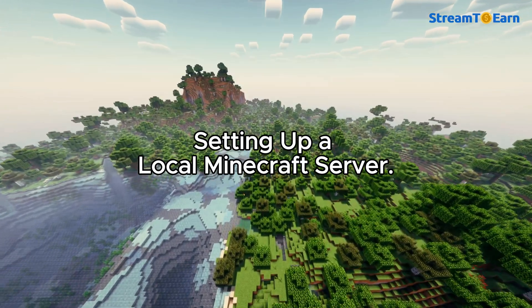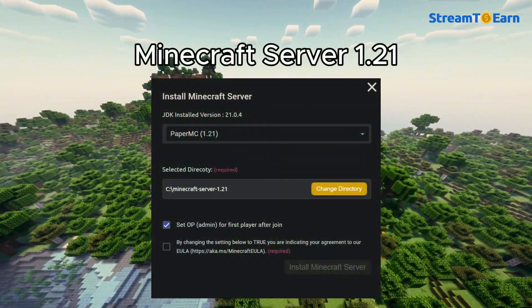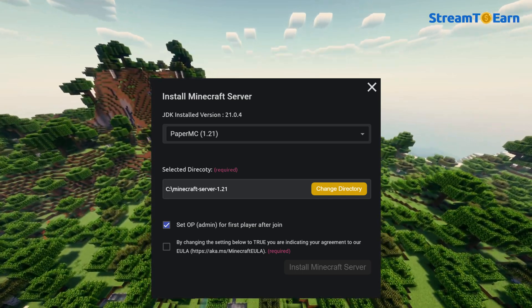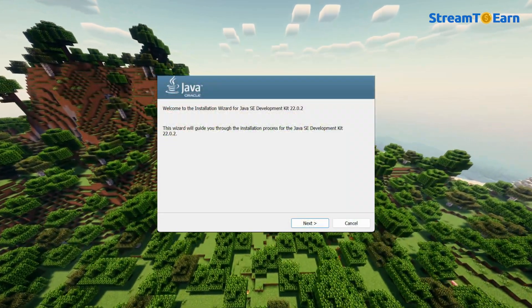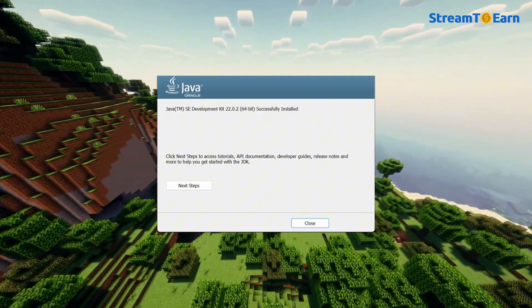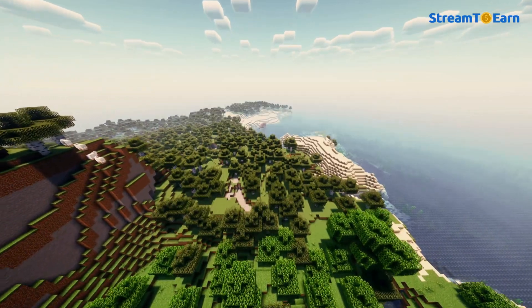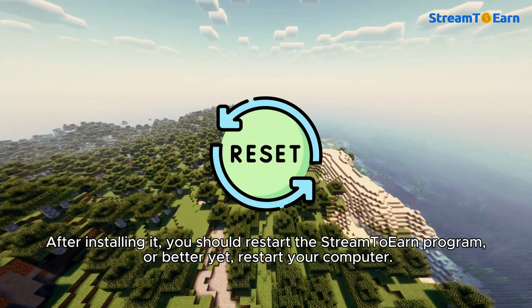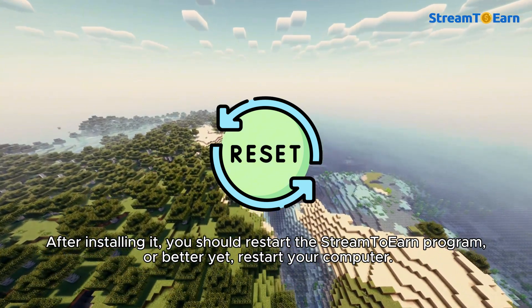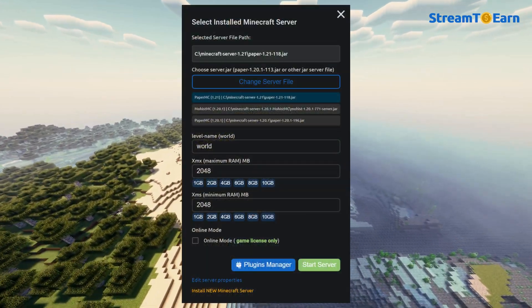Setting up a local Minecraft server: You now have the opportunity to set up a new Minecraft server, version 1.21. It requires the latest version of the JDK to be installed on your system for the server to run properly. I'll provide a link to the JDK in the video description. After installing it, you should restart the Stream to Earn program, or better yet, restart your computer.